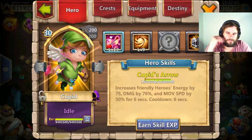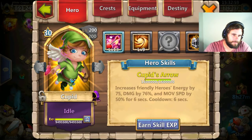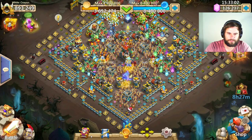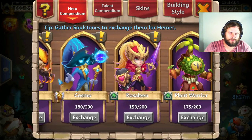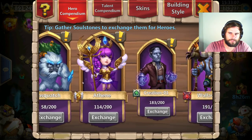So at Skill level 13, Cupid increases friendly heroes' energy by 75 and damage by 76. And move speed as well by 50% for 6 seconds. Michael was usually the one that increases move speed — I didn't know Cupid does that.